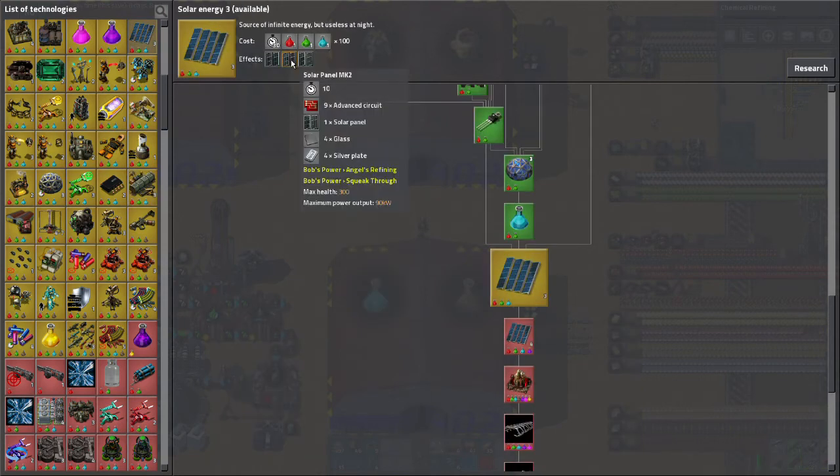Another one I want to look at is Solar Energy 3. This will allow me to produce a solar panel that produces 90 kilowatts instead of the default 60 kilowatts. I'm going to start using some solar in the base, but it won't be primarily powered by solar. Instead of making everything solar panels and accumulators, I'm going to skip the accumulators and the solar panels will just be used during the time they're active to reduce fuel consumption.